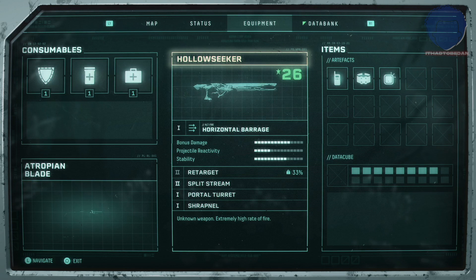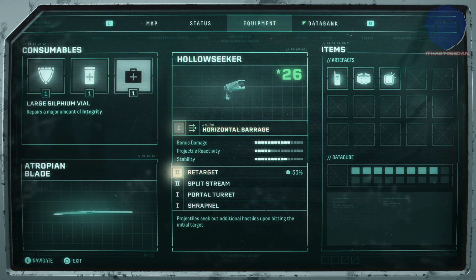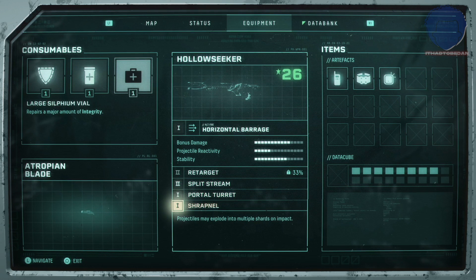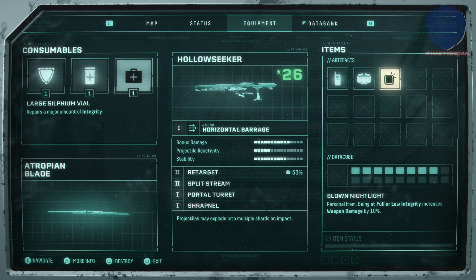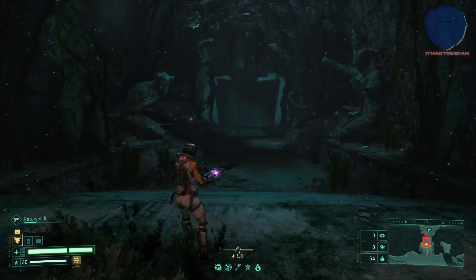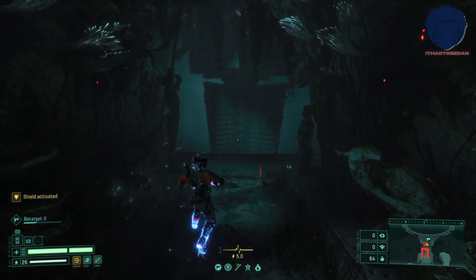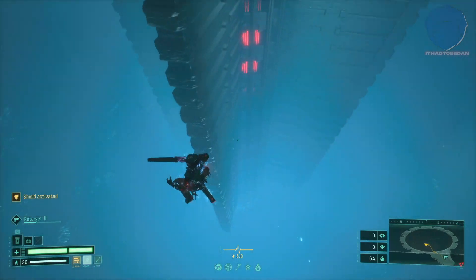Just having a look at the weapon I picked: I picked my trusty Hollow Seeker. I know a lot of you don't like it, but you'll see how I use it and hopefully you'll have a little bit of a change of heart. We're using a level 26 weapon, which is not too overpowered, so it's probably more of the average gameplay. Let's dive in and get started.